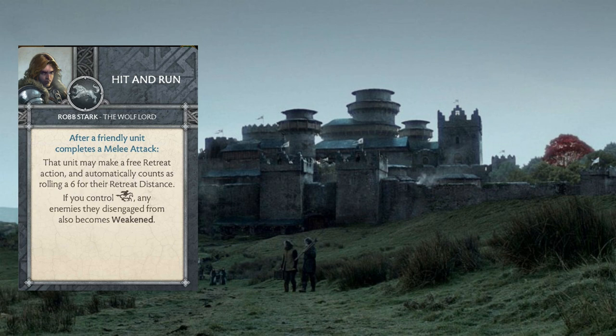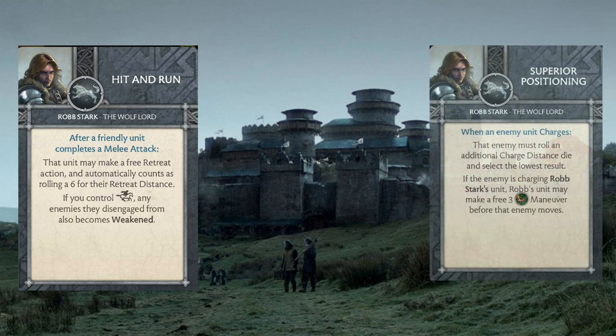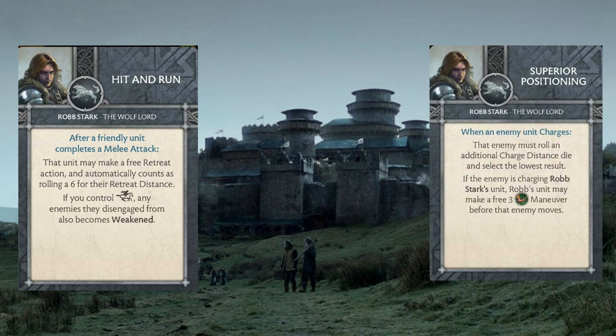Robb's next card is Superior Positioning, and this triggers when an enemy unit charges. That enemy must roll an additional charge distance die and select the lowest result. If they're charging Robb's unit, his unit can make a free 3-inch maneuver before the enemy moves.